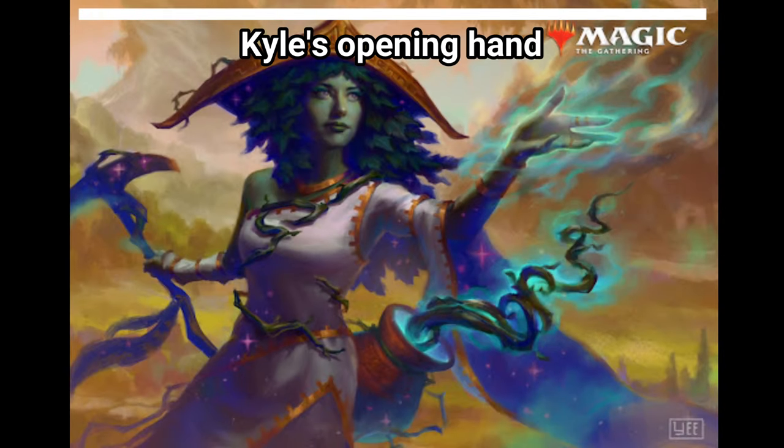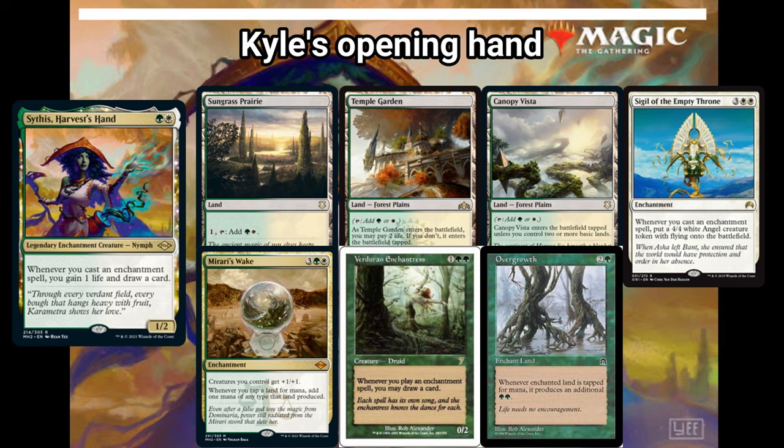Last but not least we have Kyle, fourth in the turn order. He kept a seven card hand. He's piloting Sithis, Harvest's Hand, a Selesnya Enchantress deck. He kept Sungrass Prairie, Temple Garden, Canopy Vista, Sigil of the Empty Throne, Mirari's Wake, Verdant Enchantress, and an Overgrowth.